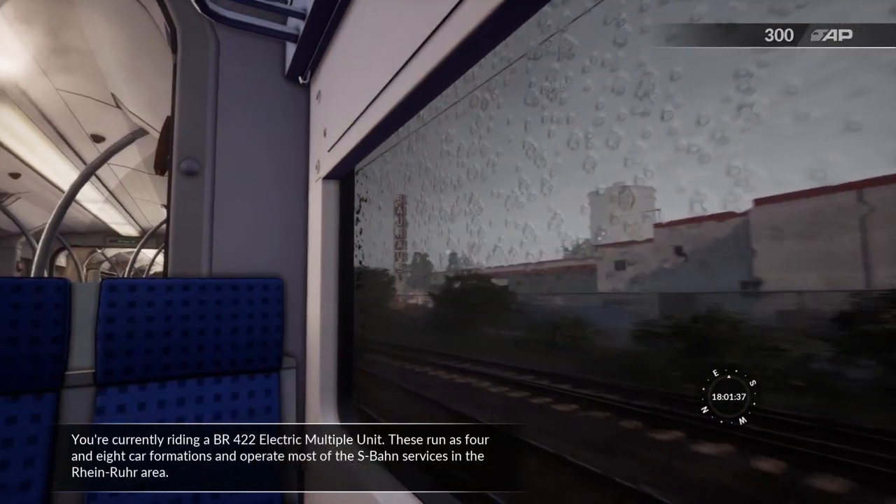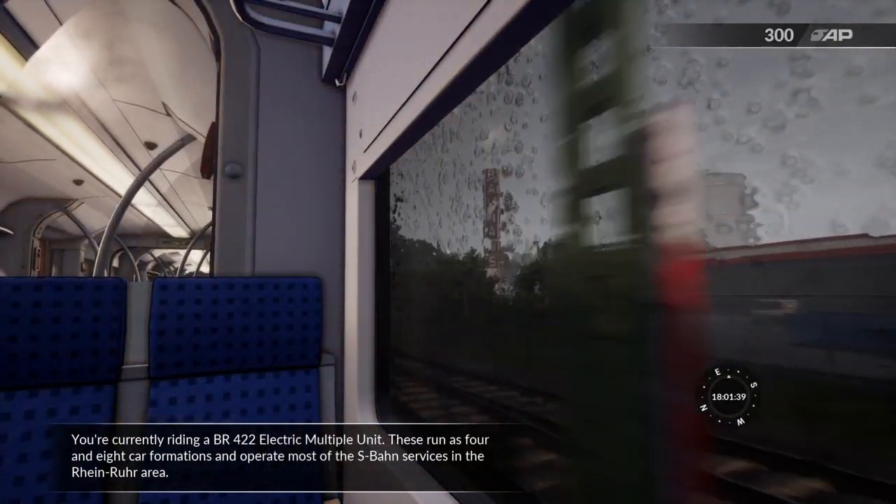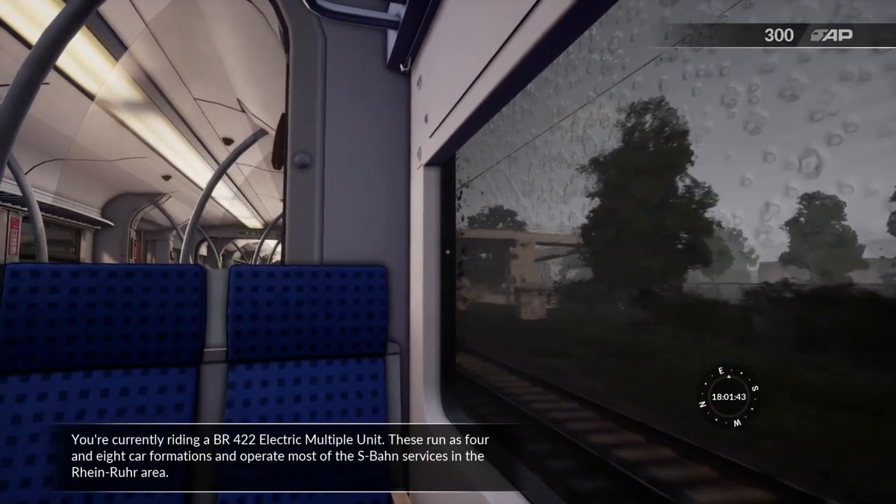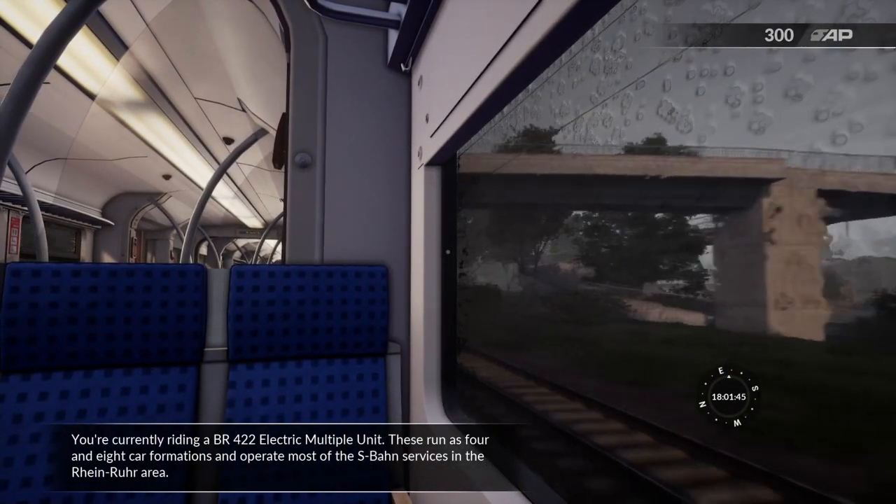You're currently riding a BR422 electric multiple unit. These units run as 4 and 8 car formations and operate most of the S-Bahn services in the Rhein-Ruhe area.